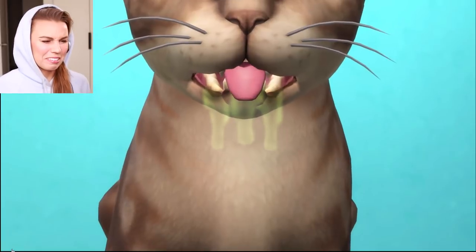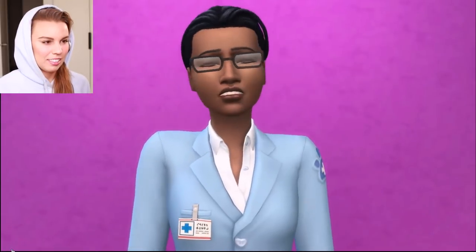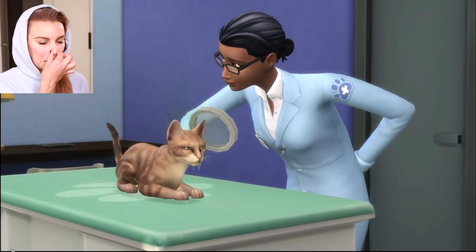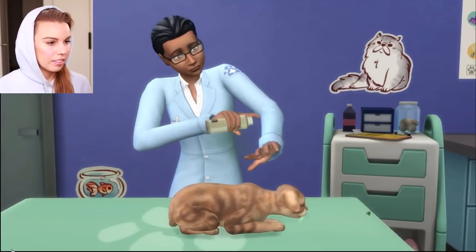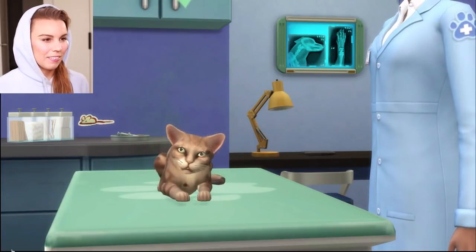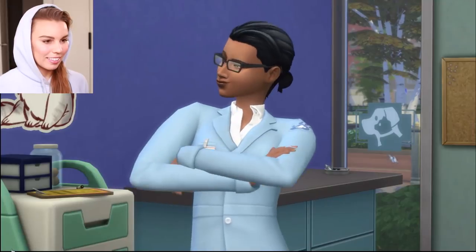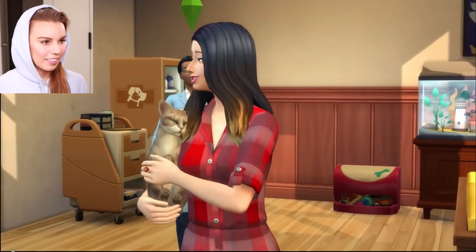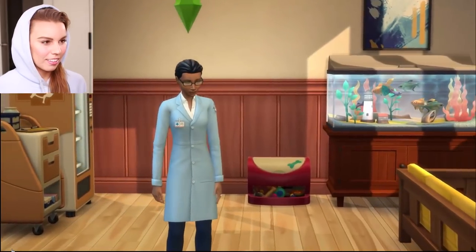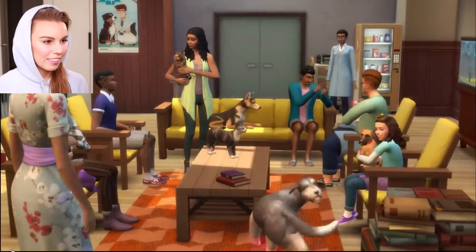Mouth moths, uncontrollable drooling, and stinky fur. P.U. Diagnosis? Mild repugnitis. A healthy dose of Parasite Killer will clear that right up. Over time, your vet's skill will improve. You'll be rewarded with new abilities, objects, and a healthier business. Waiting room empty? Advertising is a great way to attract new patients.